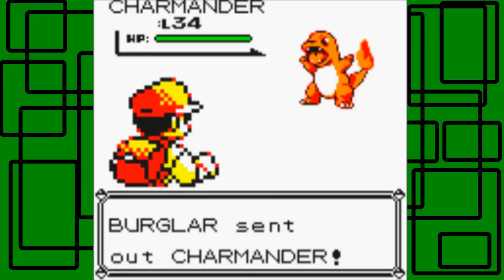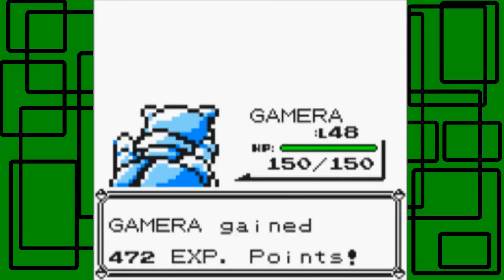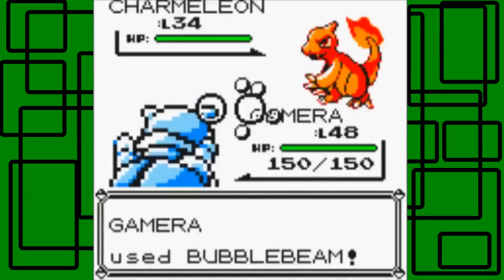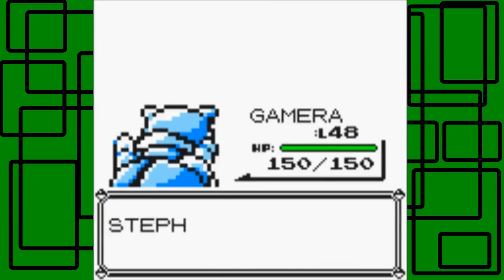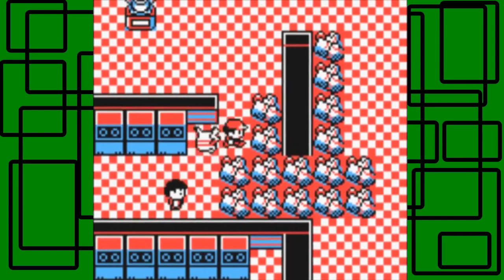Jeez, the Burglar has a Charmander. Let's go for the Bubble Beam. This Charmander is level 34 — the Bubble Beam takes it out in one hit because it's super effective, yay. Now he has a Charmeleon, level 34. Hopefully we can take it out with Bubble Beam too. We defeated the Burglar — awesome. Thanks for the 3,060 Pokédollars, really appreciate it.